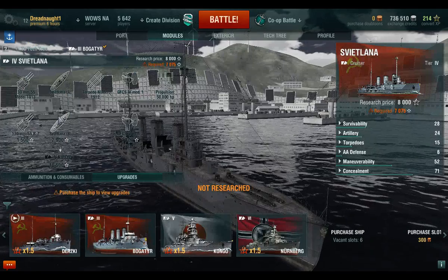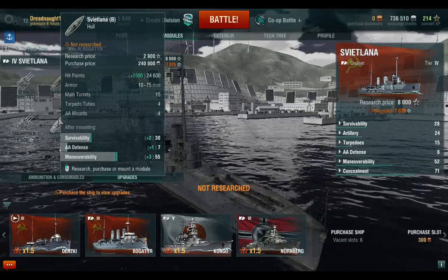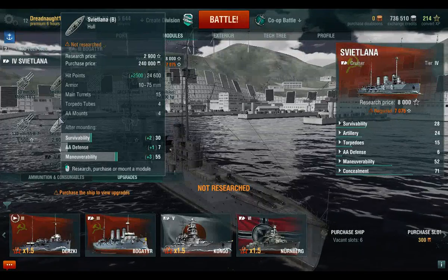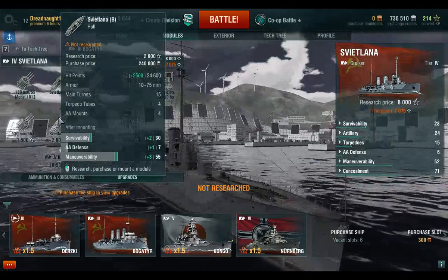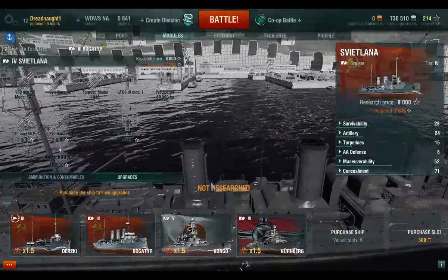The ATC stays the same. Main turrets: four. The hull upgrade gets you 2,500 XP, one AA gun, and better maneuverability. So that's what I'm going for. I'm hopefully going to be able to get up to this today. Today's goal is to get the Svetlana.